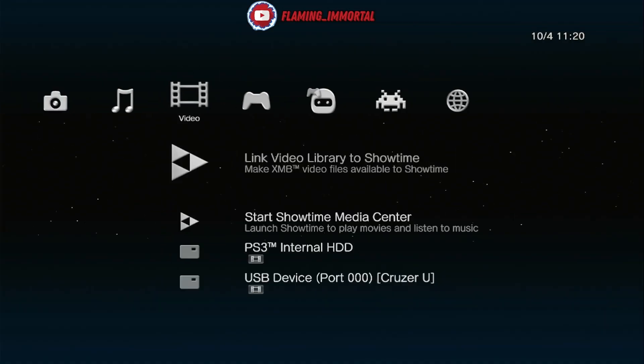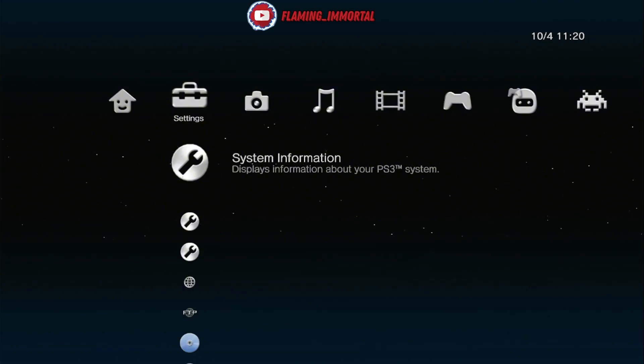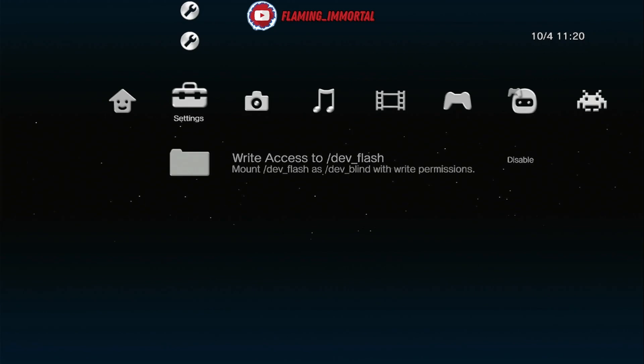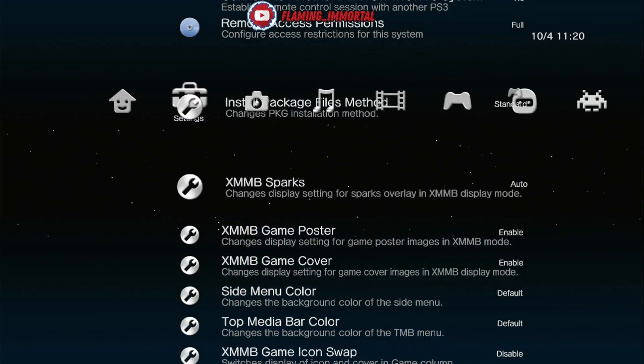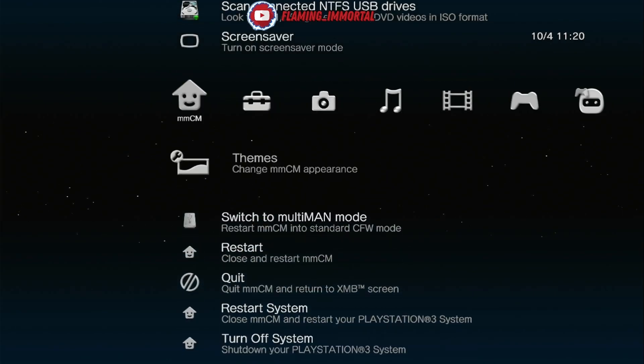Once you're in Multi-Man, head over to Settings. You can use the analog stick, arrow keys, or d-pad to scroll. You can scroll right to the bottom or push up to jump directly to the bottom of the settings. You need to enable 'Rewrite Access to the Dev Flash.' Click X on it and enable it. Once you enable that, just quit out.